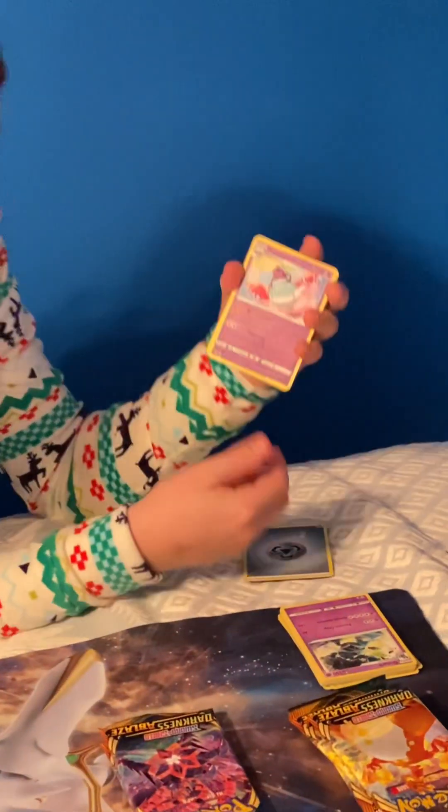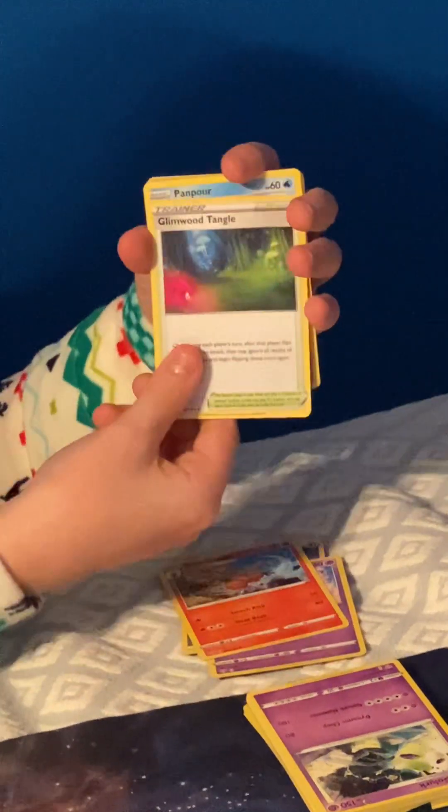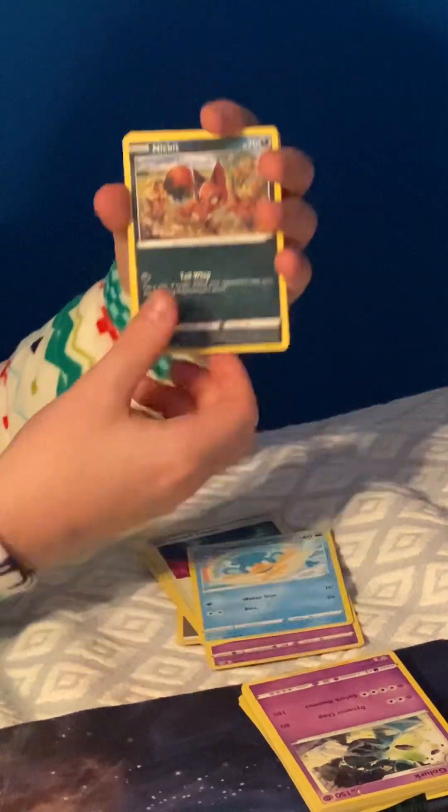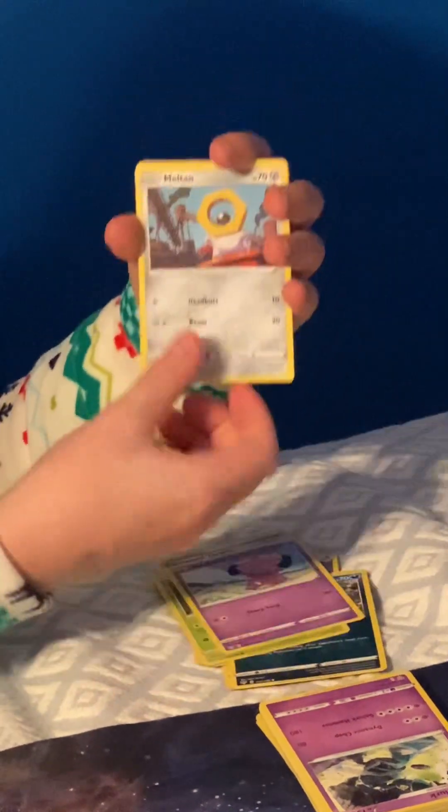We've got a Metal Energy, a Poltergeist, a Kumbach, a Ruskin, Glimwood Tangle, a Pampor, a Nickit, a Bounsweet, a Snubbull, a Meltan, a Clang, and a Tivul.